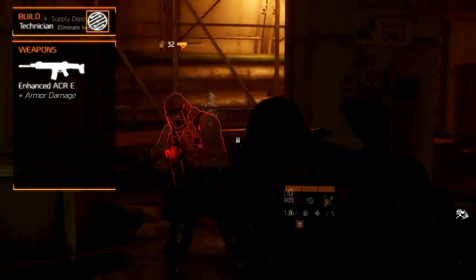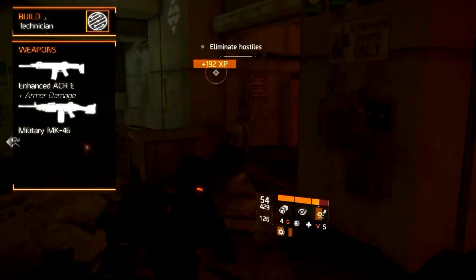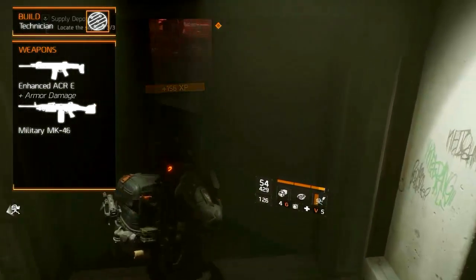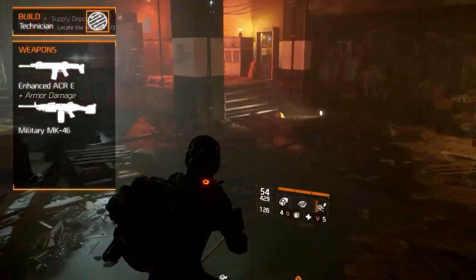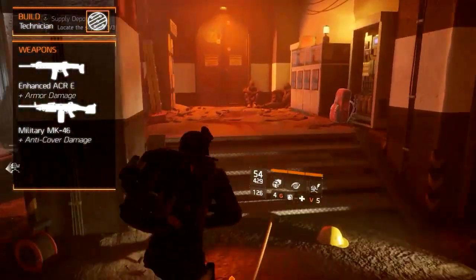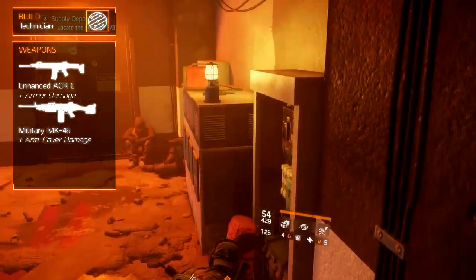Your secondary weapon will be the Military MK-46 light machine gun. This variant of the M249B has a great damage profile and has decent stability and accuracy. As a light machine gun it also deals damage against targets out of cover. Equipping this weapon will give you a medium to high damage light machine gun for medium to long range engagements.